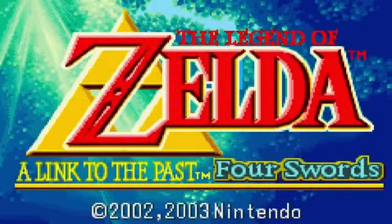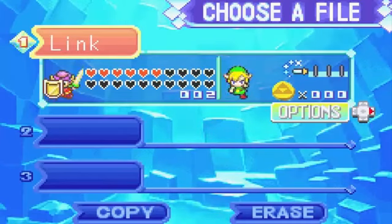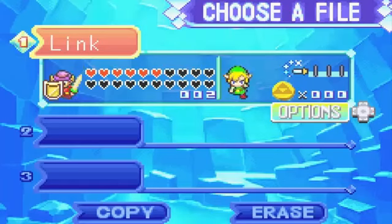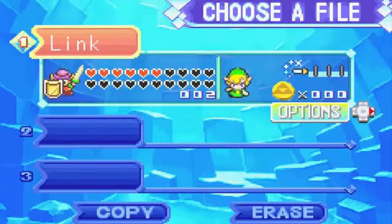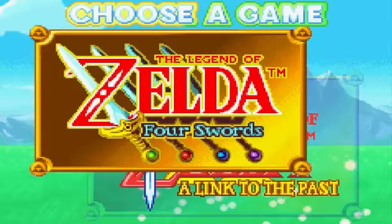This is truly all I'd like to show you. I'm gonna turn off the recording and we're going to take a look at a trailer that was released with the limited edition of Wind Waker containing a movie about this version of Zelda: A Link to the Past and Four Swords.